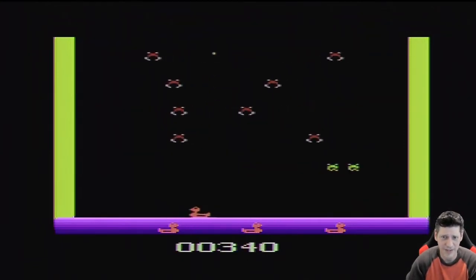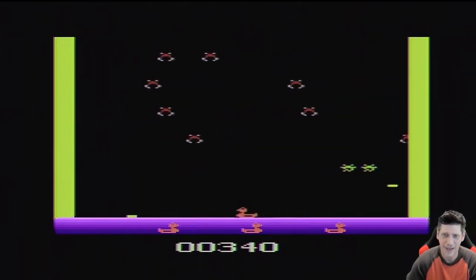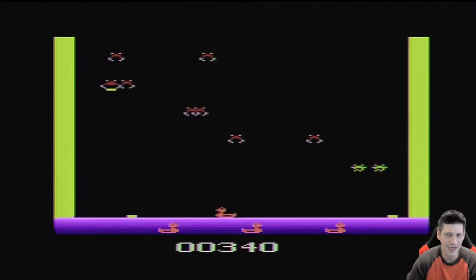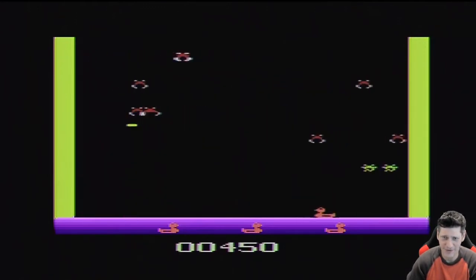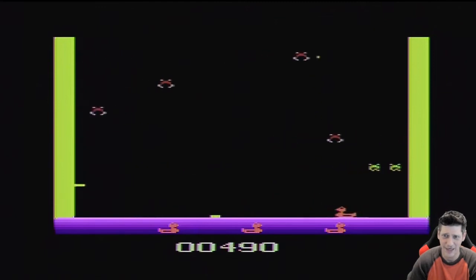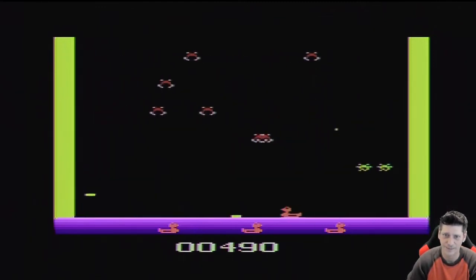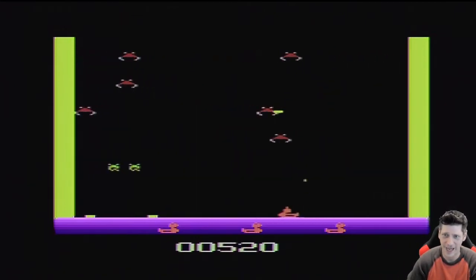Okay, so level two — you see the dragonflies here. They are not that terrible, but you cannot kill them. You shoot them, however, they will poop on you, and that can be a pain, especially if you're trapped between a couple bricks and you accidentally hit one. So it adds a little bit of difficulty to the game.